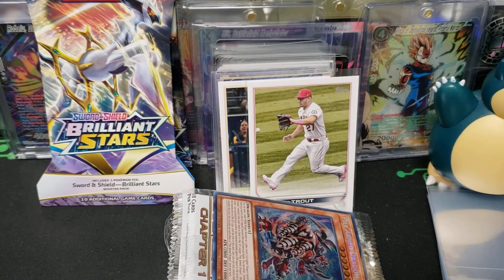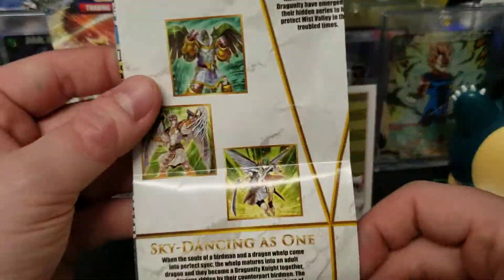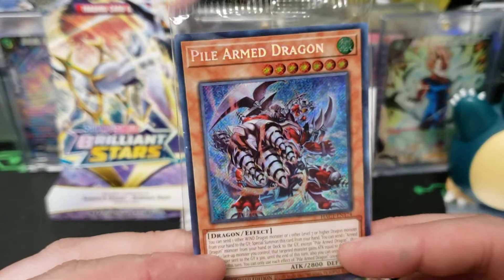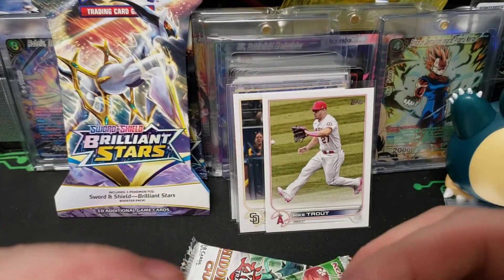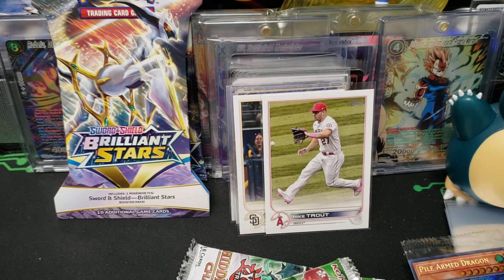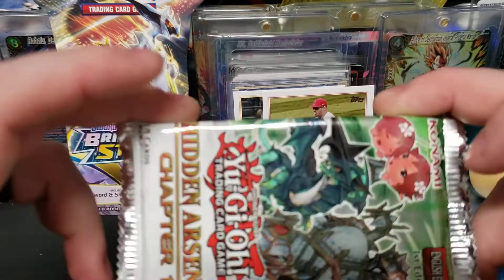Alright, comes with some game stuff — kind of hard to show. Cool. And there's our Pile-Armed Dragon, it's pretty cool. Pick up packs and some cool-looking dice — or die, I guess.